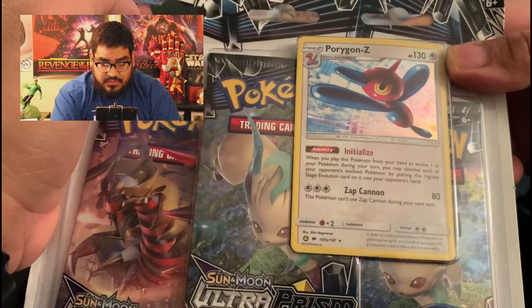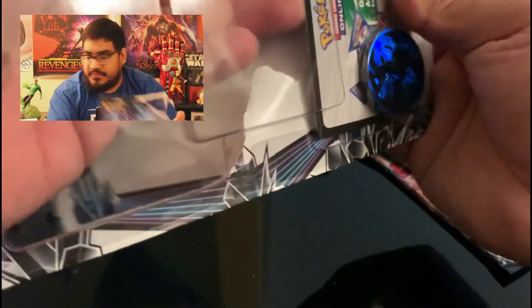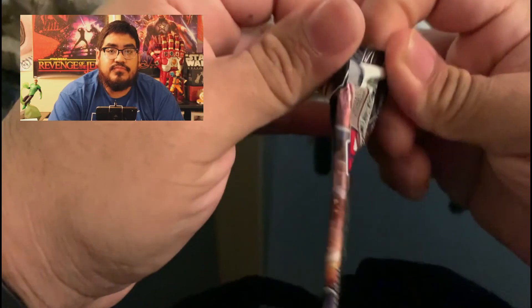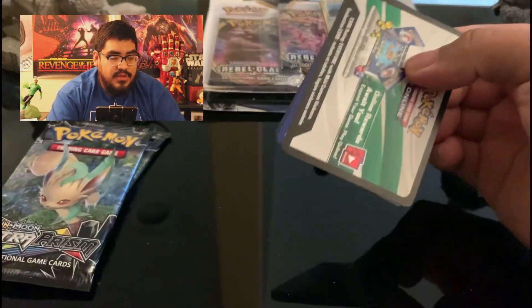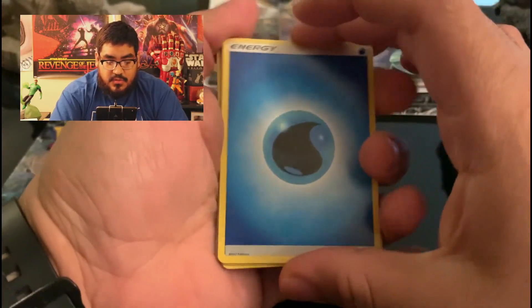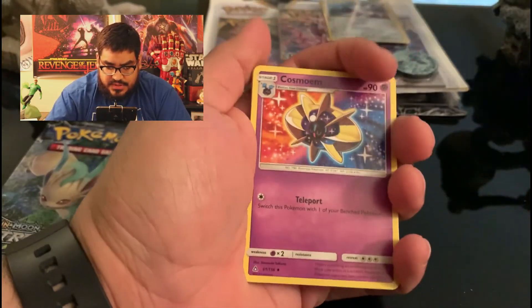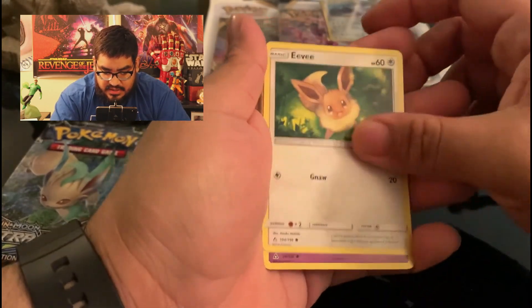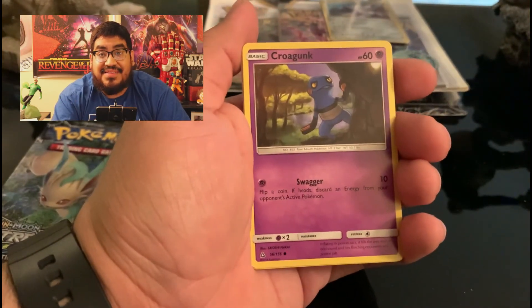So next we have the Ultra Prism, and this one comes with a little Cosmoem. I still can't believe I pulled that. This was a good pack — my first V card, and now my first rainbow card. That's what I'm talking about! Alright, so we have Water Energy, Boltner, Guzma, Pokemon Fan Club, Bulbasaur, Eevee. I'm still excited about that — I can't believe I pulled that.